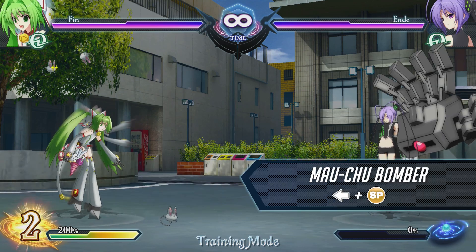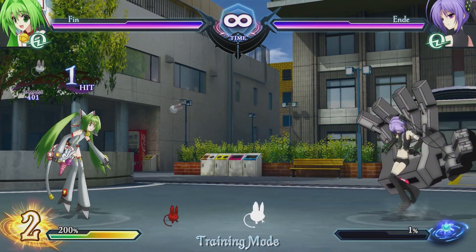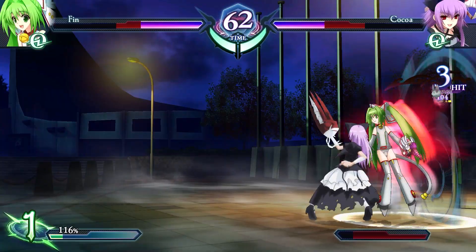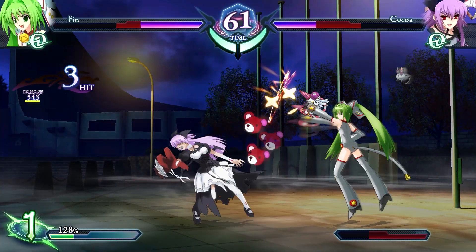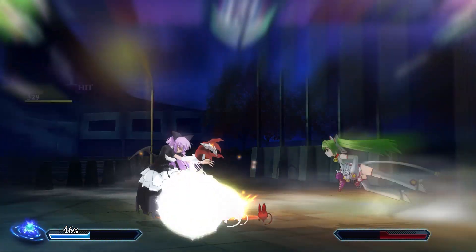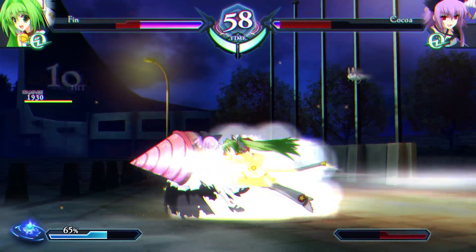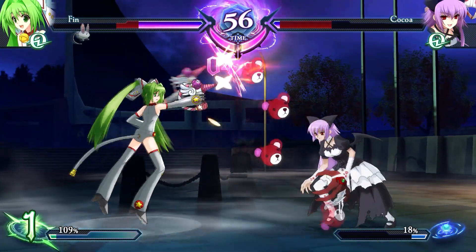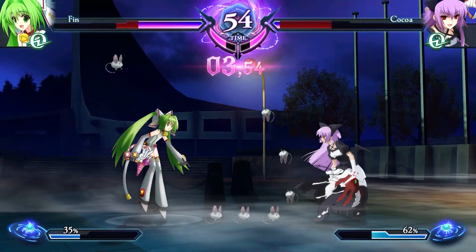This special attack throws a projectile forward. The thrown projectile explodes after a certain time, so using this to lead your offense is a great usage of this mechanic. The EX version fires even more projectiles, making it difficult to evade. If you have ample burst gauge to spare, use this attack aggressively.